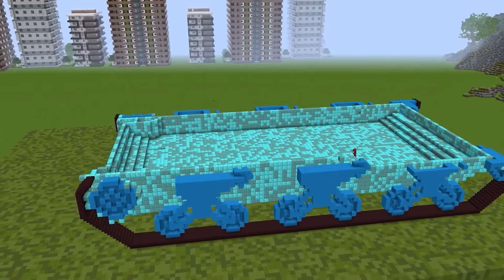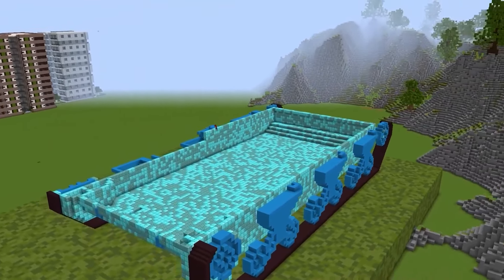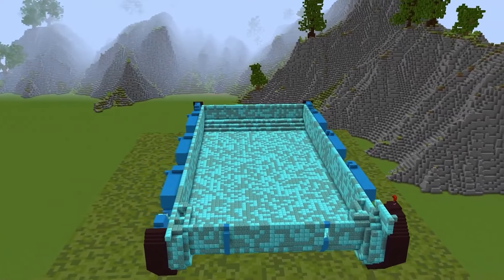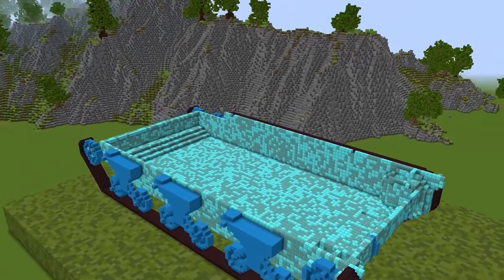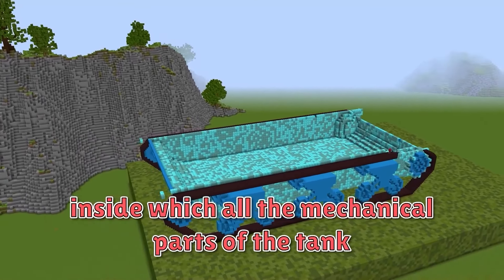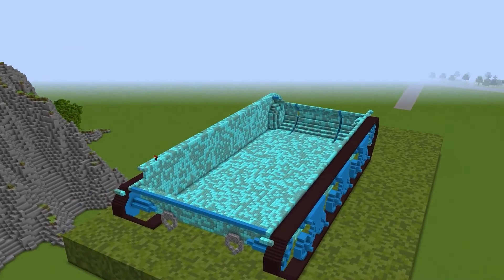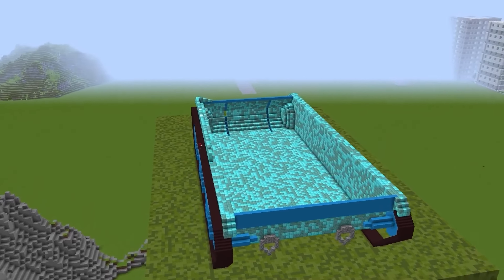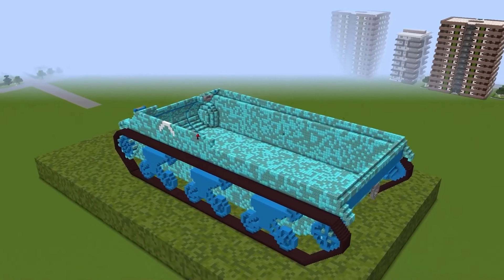Thanks to the structure of the caterpillar, the tank can pass through any forests, swamps, and difficult terrain. I think it's really amazing. Meanwhile, I continue to build my tank and I have almost completed the tracks, and made the lower part of the base inside which all the mechanical parts of the tank are located. I really try to make it beautiful, and I want it to be able to break through the obsidian box. I hope there will be a lot of money inside, and Mikey and I would become very rich.